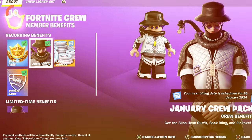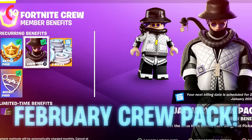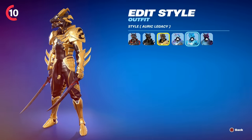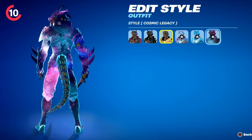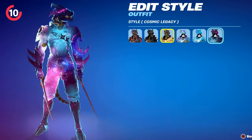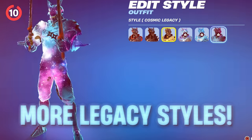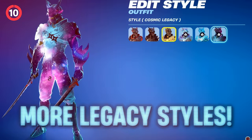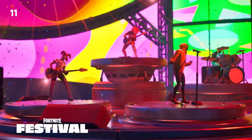The new Fortnite Crew Pack for February will also be added with this update. We don't know exactly what skin it'll be just yet, but like previous crew packs it will likely include legacy styles — subscribe for six months to unlock a galaxy style. We'll have to wait and see what it looks like.